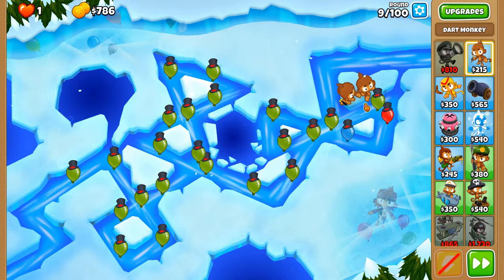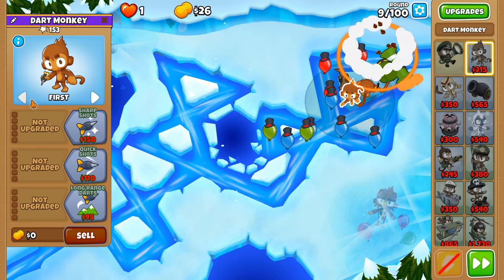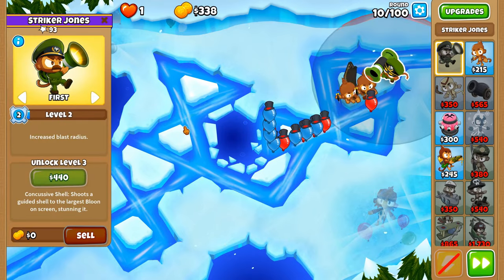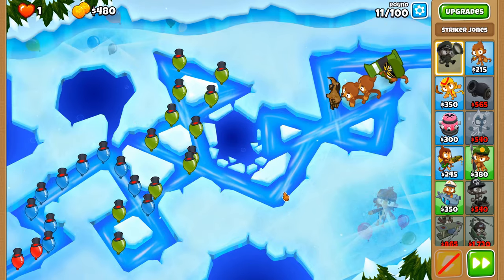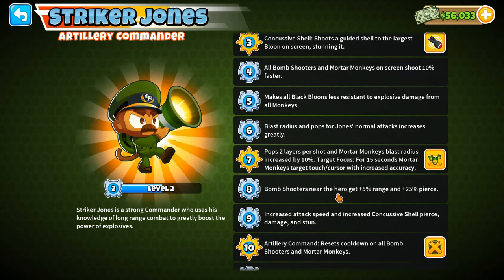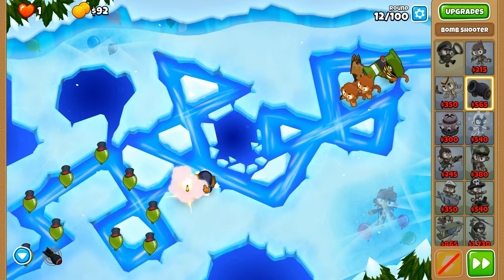Now it's down to putting the first dart monkey on strong so that it can pop the green balloons down to whatever layer they need to be, but there's still the matter of this round — can we do it in time? Pop all of them and ensure Striker Jones stays on the field. So why Striker Jones over Geraldo? He's a different hero able to indirectly buff bomb towers and mortars with additional attack speed, and I believe it's only the mortar that gets an increase in blast radius.